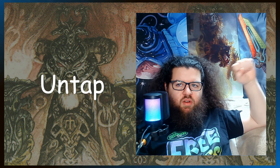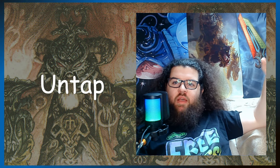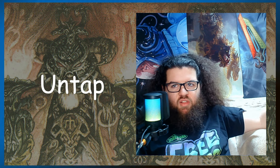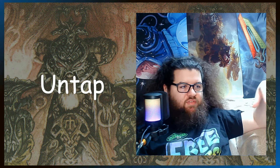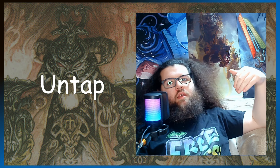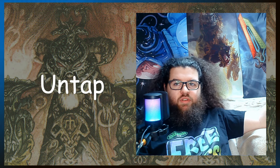Besides Penman's Aura and Freed from the Real, we're going to want untappers so that when we have multiple auras out on different creatures, we can kill more than one per rotation — very important because we're not going to commit a lot of creatures to the board. The way we're going to win is through the value of killing our opponents' creatures, stealing them, draining effects, and stuff like that. Being able to activate our commander more than once a turn is going to be very important because people are going to be gunning for us.